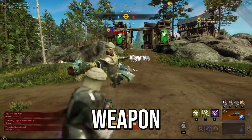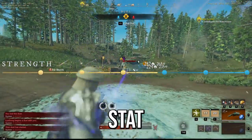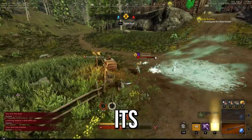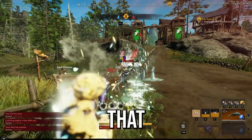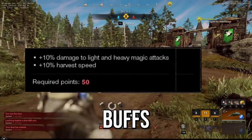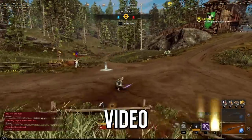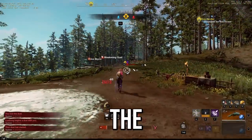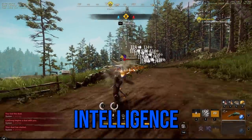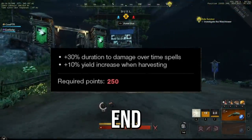The blunderbuss is the newest weapon in New World. It scales off strength as its primary stat and intelligence as its secondary stat. But it's more complicated than that — the intelligence attribute tree gives us a lot of damage buffs if we combine it with an int gem. In this video I want to test what's the best stats for the blunderbuss, strength or intelligence. I'll also be testing burn duration, so make sure to watch until the end.